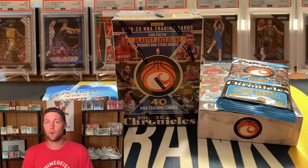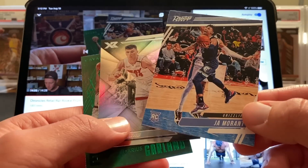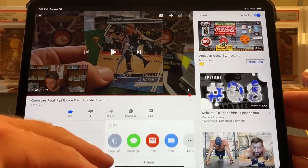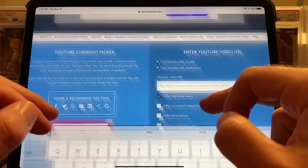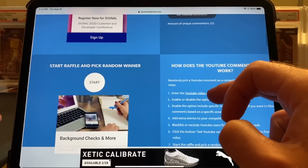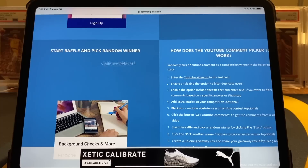I do think we have a giveaway going on right now, so I am going to go ahead and pause and we will run that giveaway. All right guys, so we are ready to do our giveaway — we had the Prestige Ja, the Rant, the XR Tyler Hero, and the green Darius Garland. We have our video pulled up, let's go ahead and get our link — we'll pull that to Safari, paste that in, and let's get our comments. We got 222 comments, so I appreciate everyone who watched that video.